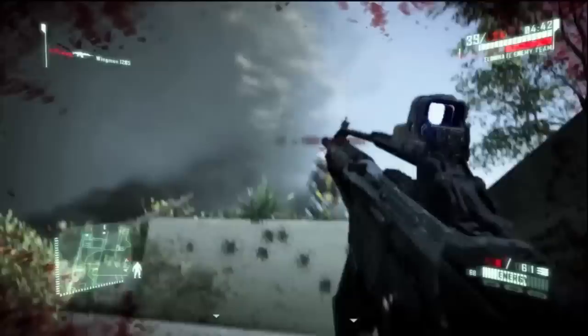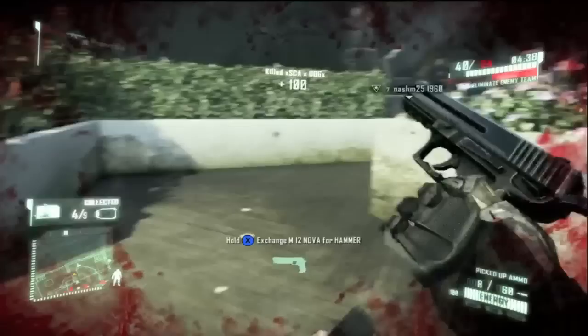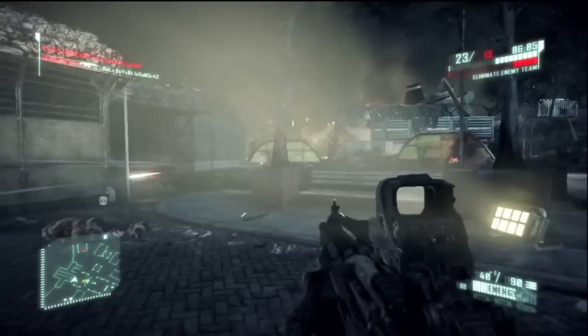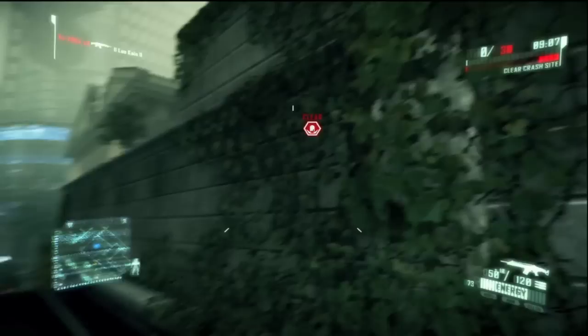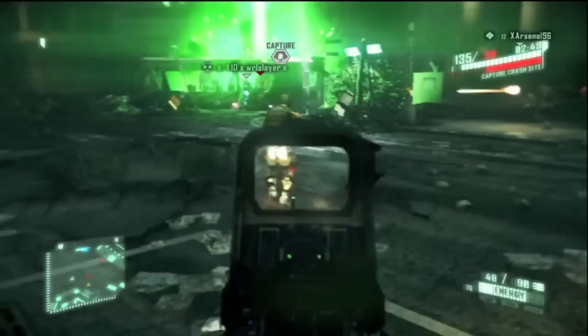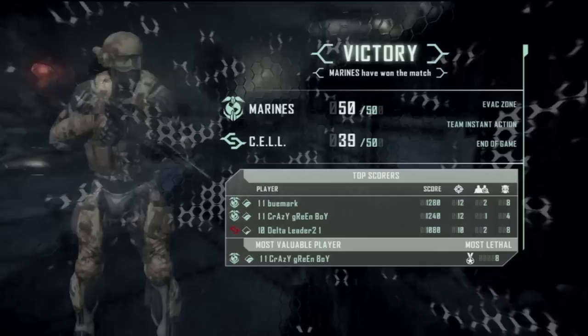The suit and map design carry over into the game's multiplayer. Crysis 2 contains the now-standard perks and unlock system from other games, as well as killstreaks, though they are not customizable. The modes are standard, with Team Deathmatch, King of the Hill, and Capture the Flag. The suit is what makes multiplayer truly feel unique. Suit powers are toned down from the campaign for balance purposes, but they are still fun to use. Maps are designed with the same verticality of the campaign, so you'll never be exactly sure where an enemy will be coming from. It leads to a frantic and addicting online experience.